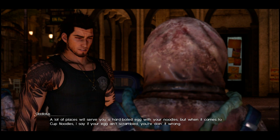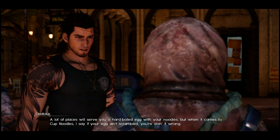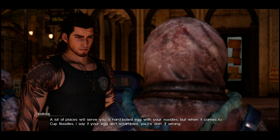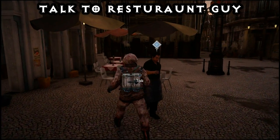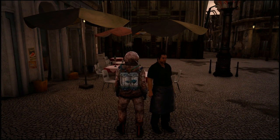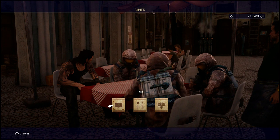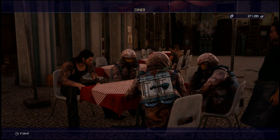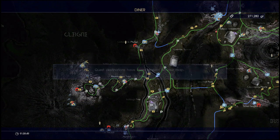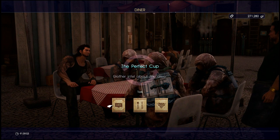Once you've done that and he goes through a bit more dialogue, you'll be sent off to find out where you can get this ingredient. The way you do that is to simply walk around Lestallum and find any of the restaurant owners that can give you information. Just sit down at a table, talk to the guy, and he'll give you the information that you need.